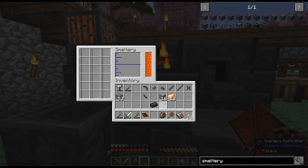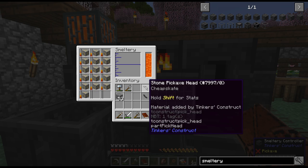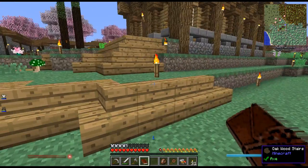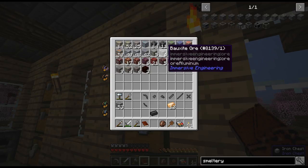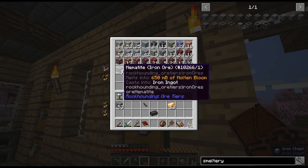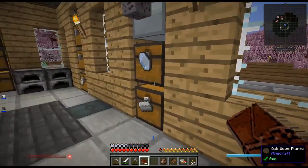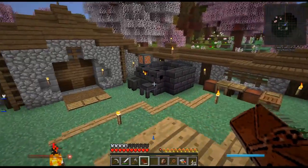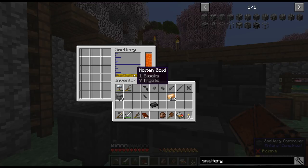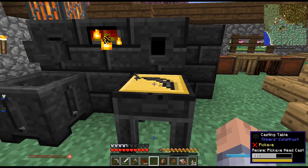Now we've got the smeltery and I'm going to smelt up some gold blocks — each one takes two gold. I've found maybe six bauxite so far so I can't make aluminum brass, so we'll use gold for casts. I have almost two stacks of gold which is great. When these are done I'll make the ingot casts — it's one block and seven ingots, and it takes two ingots per cast.